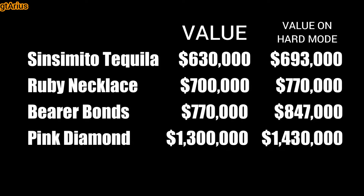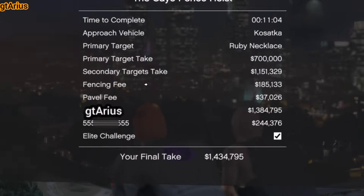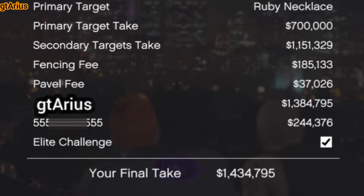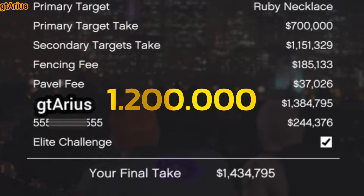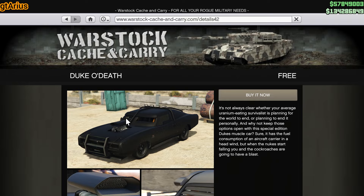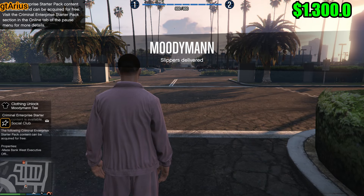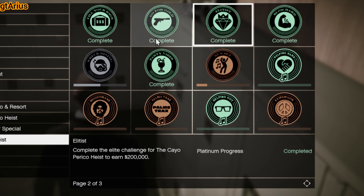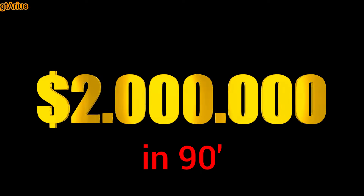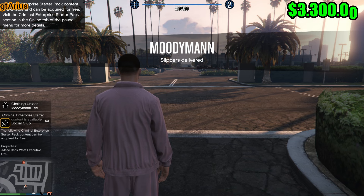I won't be adding the extra money from Hard Mode because I will not be including the setup fee and Pavel's fee. This way, the minimum this heist will be paying is $1.2 million. Let's say it took you 10 minutes to create a second character and set everything up — that means you now have $1.3 million in eight hours. Complete the heist again and you'll get the first-time bonuses again, adding another $2 million, making it $3.3 million in nine hours.